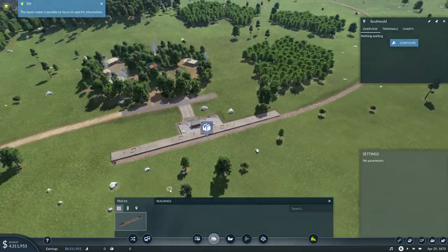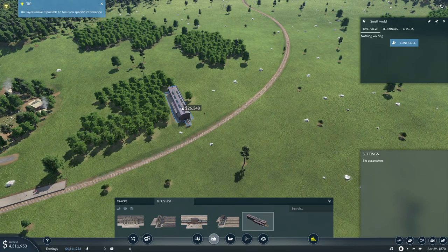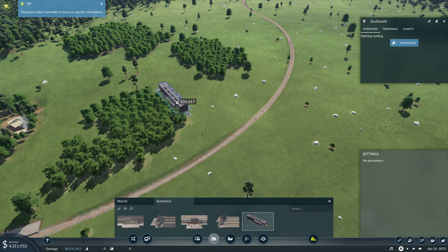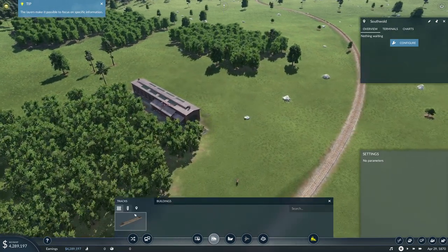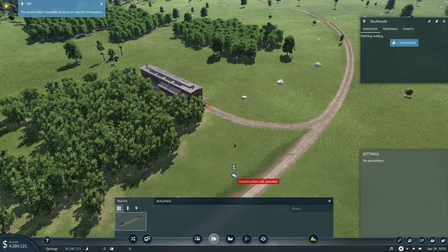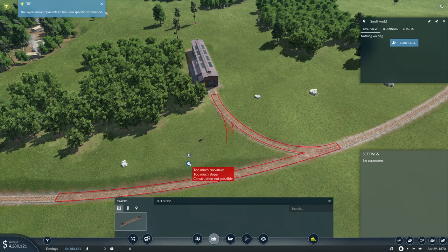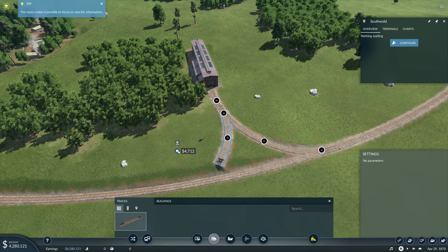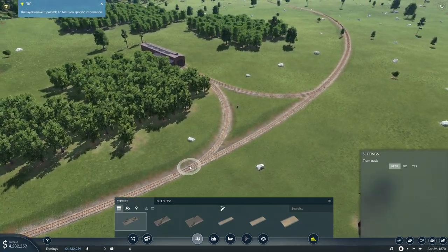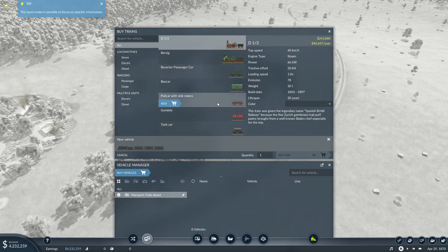Next up we need a depot, and the train needs a connection to the network or it can't work. We connect it with the tracks to the main line. The angle was too steep at first, but now it's working - we just had to place it a bit more to the back. Now we have the depot here.